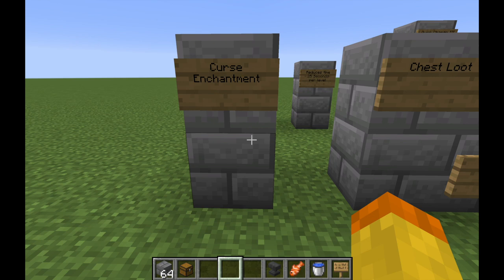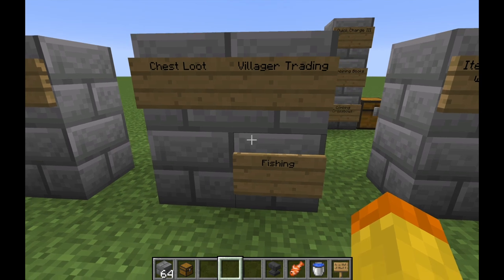The number six crossbow enchantment in Minecraft is the Curse of Vanishing. Basically, how it works is that if you die, that item disappears — so you obviously don't want it on your crossbow at all. If you're playing hardcore mode this won't apply, but it is a curse enchantment obtained through chest loot, villager trading, and fishing. You just want to watch what you put onto your crossbow so you don't end up with Curse of Vanishing and lose it when you die.